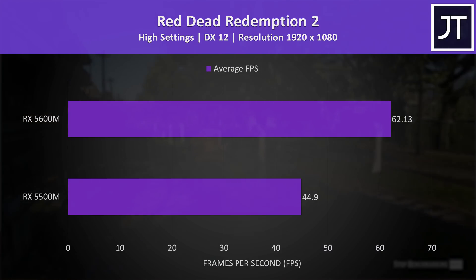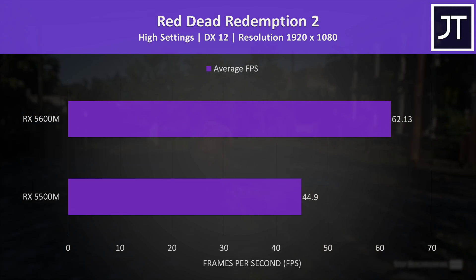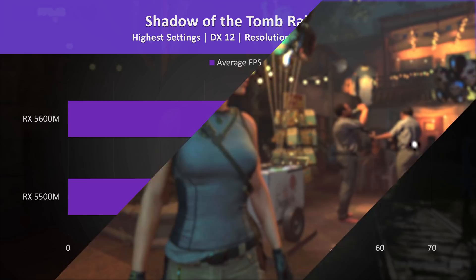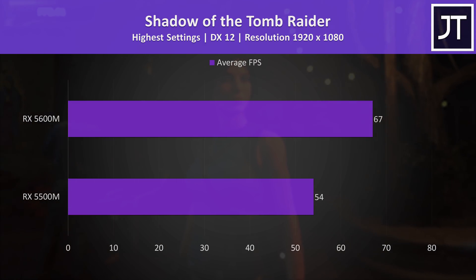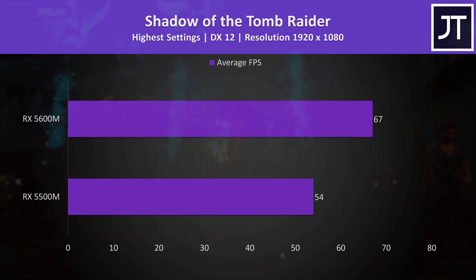Red Dead Redemption 2 was tested using the game's benchmark with the high setting preset. The 5600M was able to give us above 60 FPS here, putting it 38% faster than the 5500M, however this is an above average difference out of the titles tested. Shadow of the Tomb Raider was tested with the game's benchmark tool. Again the 5600M was able to get us past 60 FPS even with the highest setting preset, with a 24% higher frame rate compared to the 5500M.